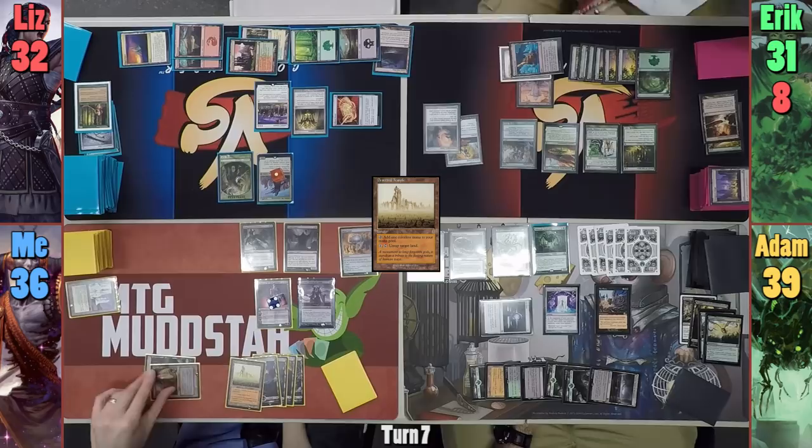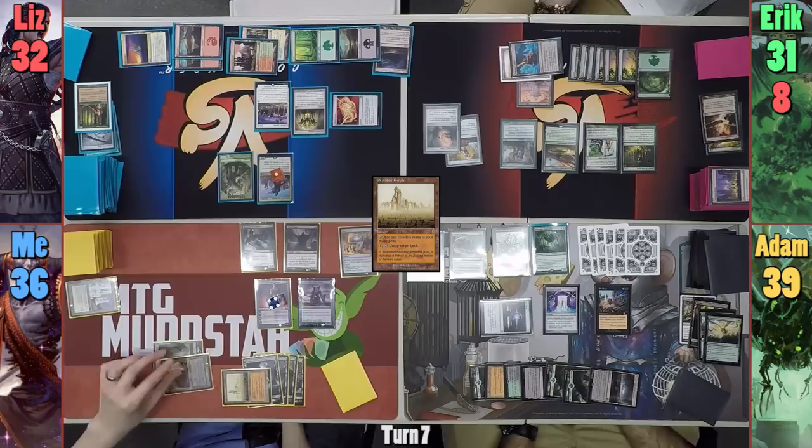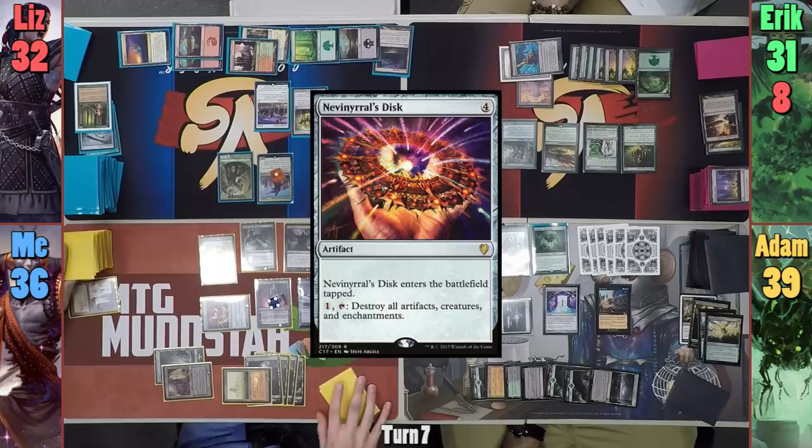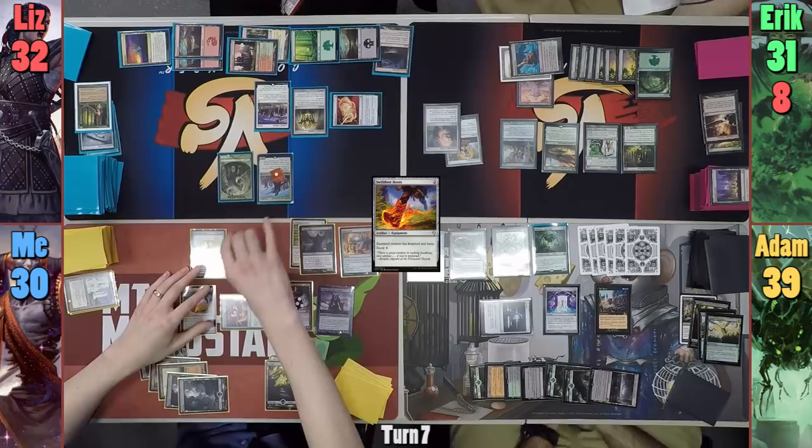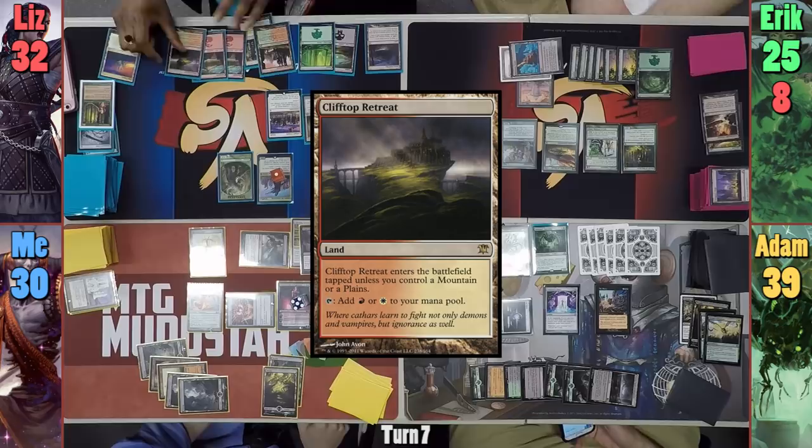I play Deserted Temple — because untapping Coffers is fair magic. I activate Coffers to make seven, using one to tap the Temple and untap Coffers. I re-tap it, floating 13 black mana, and use three to cast Burnished Hart, then cast Nevinyrral's Disc, and pay enough to draw three and lose six life from Erebos's activated ability. I uptick Liliana to find a Swamp and cast Lightning Greaves and Swiftfoot Boots. I put the Greaves onto the Crypt Ghast, move to combat, swing the demon at Eric for six in the air, and pass to Liz.